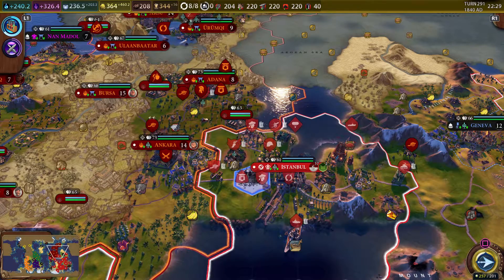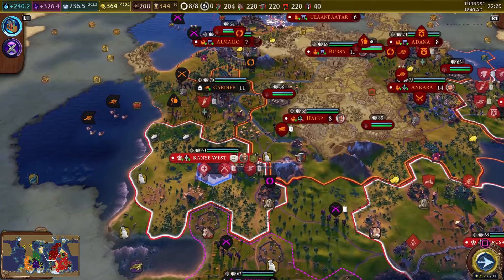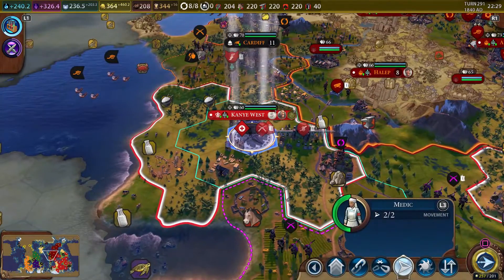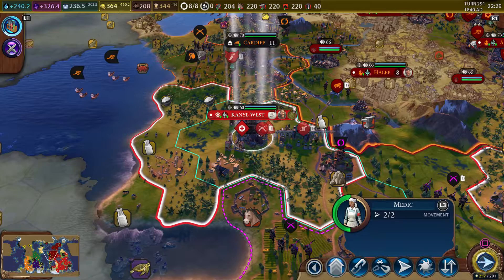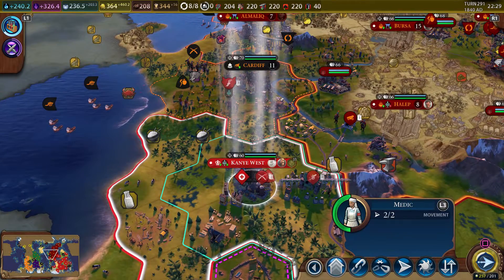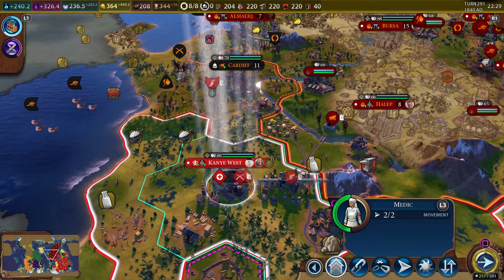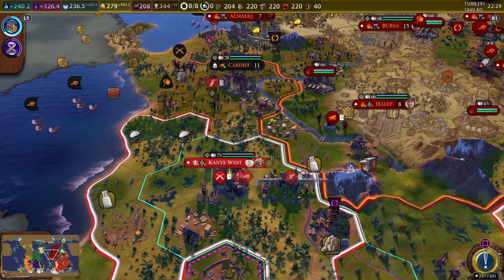I'm not sure when the redcoats upgrade — might need to take a look at their Civilopedia entry. I think we have another guy here. We also have a medic, so she could be upgraded. It was a tower — it's a support unit, and the support units are all one line. So it was a tower, then it turned into a medic, and now it turns into a supply convoy.